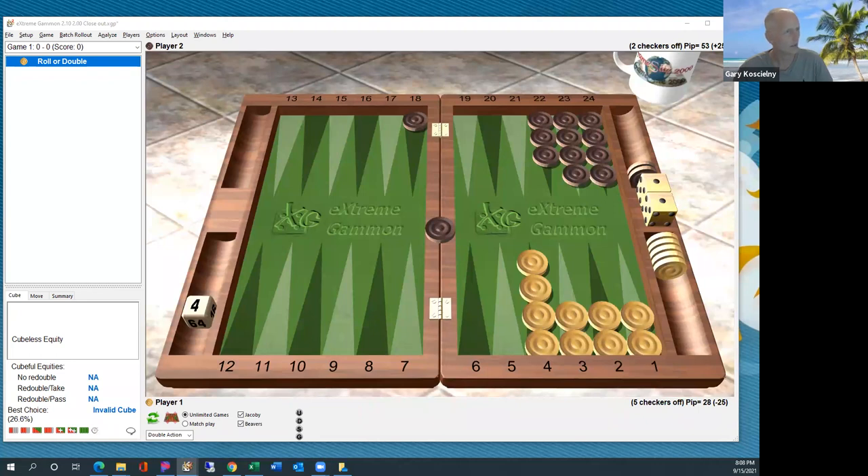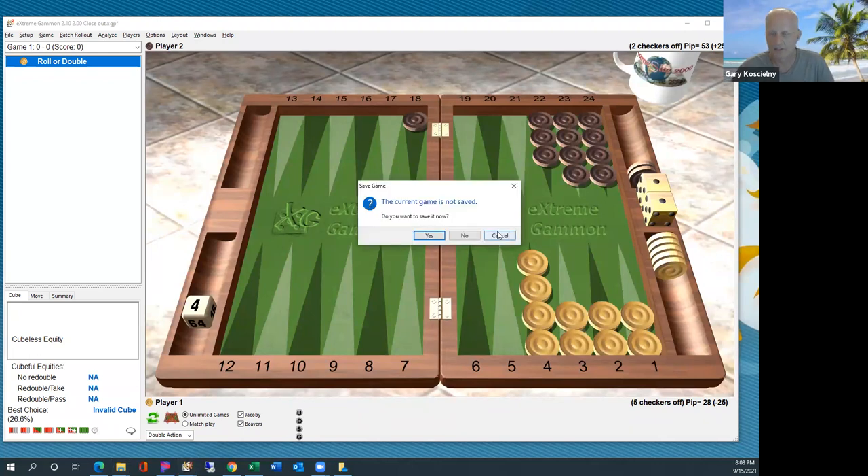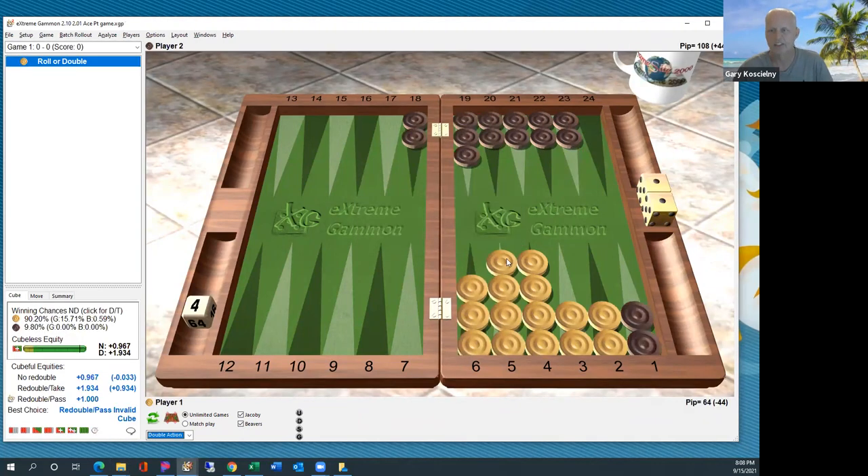Now we're going to the ace point game, and that's a different sort of animal. As you can see here, you're 90% to win from a position like this, which is considerably less — versus nearly 98%. So it's like six or seven percent less. But your gammons are higher — 15% gammons.